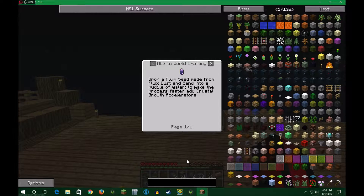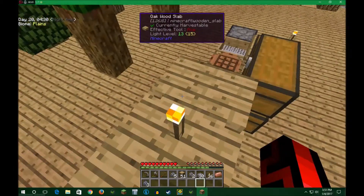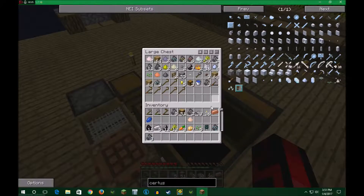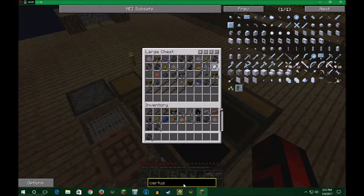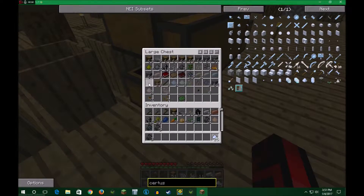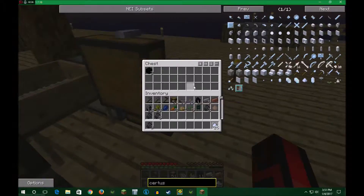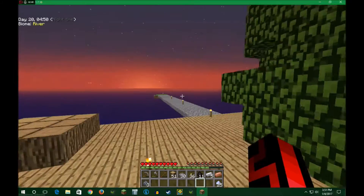Alright, so we need fluix first. I think the first thing I need is going to be crystals — certus. What we're actually going to do is look at the chest and see if I have any certus quartz already. Looks like I have some there, and I have some there. I don't have any there.